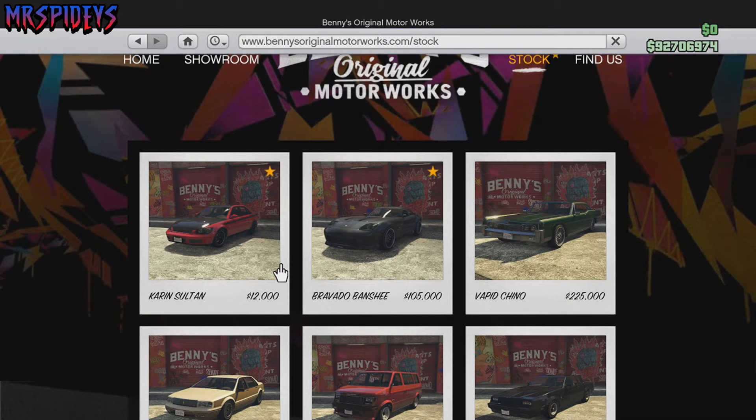Hey guys, what is happening? So there's a new update on GTA which is giving us two cars: the Sultan and the Banshee. The Finucino was there already I'm pretty sure, but these are the new cars. I'm going to upgrade the Sultan because it was kind of my first car that I upgraded on the game when I first got it - it was awesome back when I first got the game. So I've ordered it already, I've got it, and I'm outside the custom shop so let's go ahead and do this.